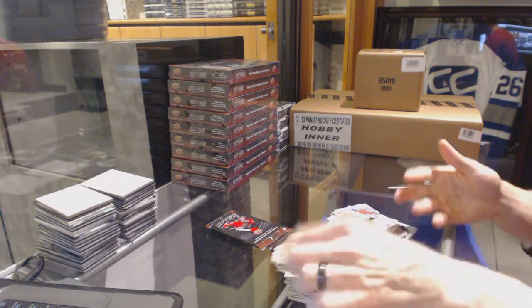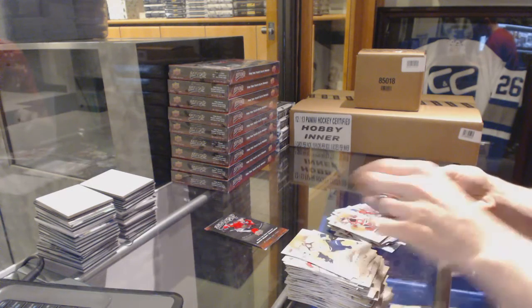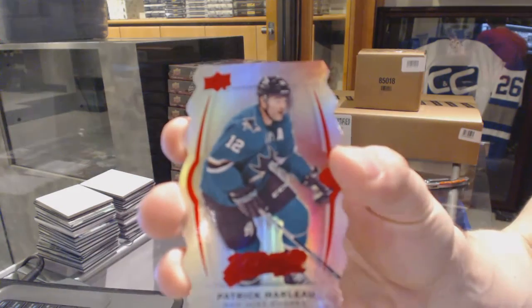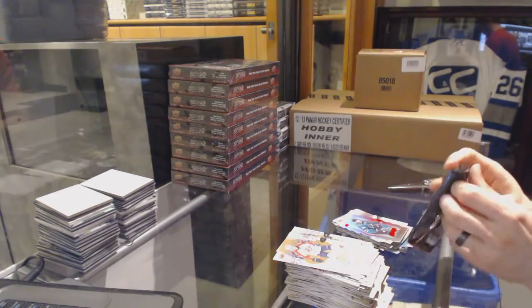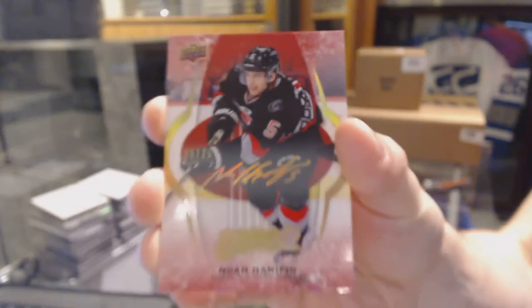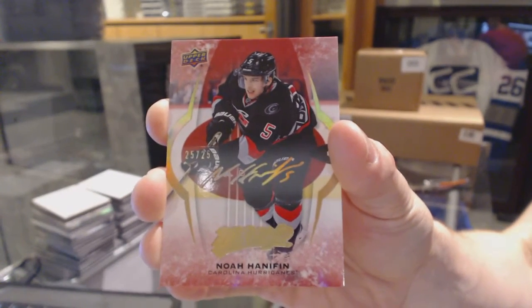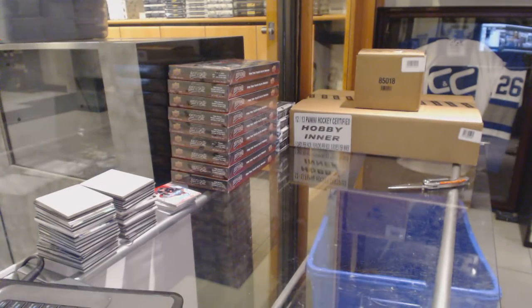Puzzle for the Devils, Mike Camilleri. Silver for the Islanders, Ryan Strom. And we've got a Level 3 Gold die-cut for the St. Jose Sharks, Patrick Marleau. Puzzle for the Islanders, Johnny Boychuk. And we've got a Super Script number 25 of 25 for the Carolina Hurricanes, Noah Hennepin. Super Script.